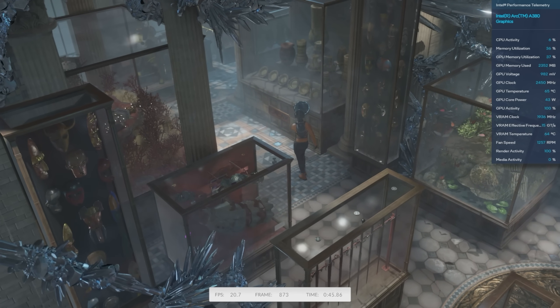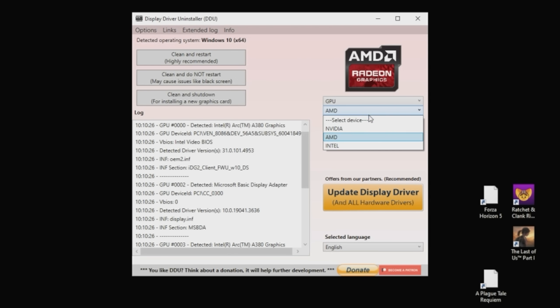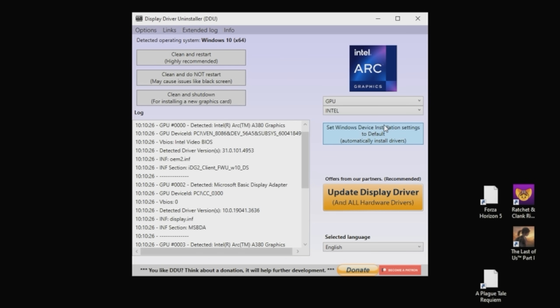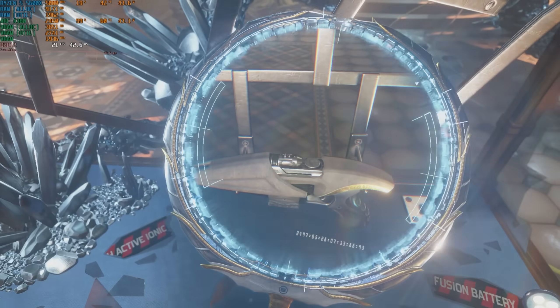There'd be articles. How about an installation problem? I always use DDU to remove drivers between GPU swaps anyway, but to be on the safe side, I DDU'd and reinstalled 4887 to no avail. I then did the same with 4953 — no improvement.